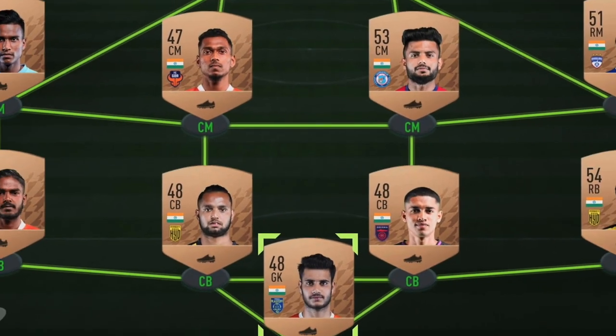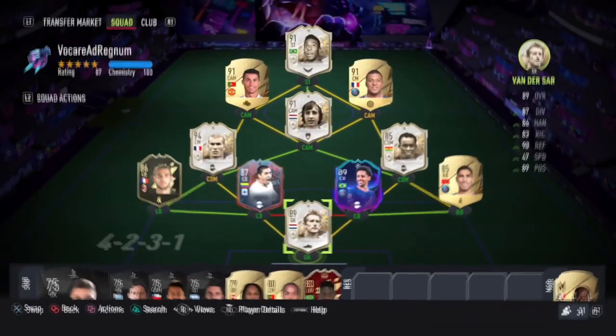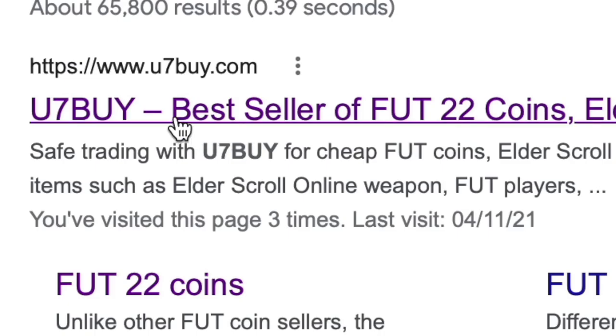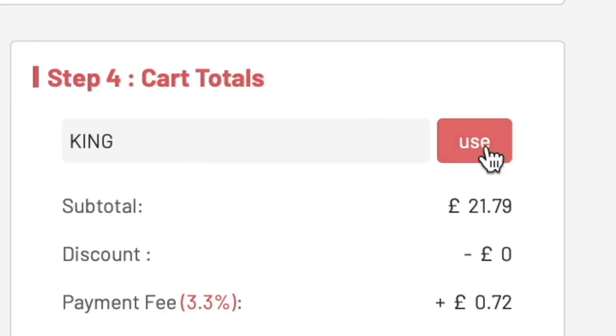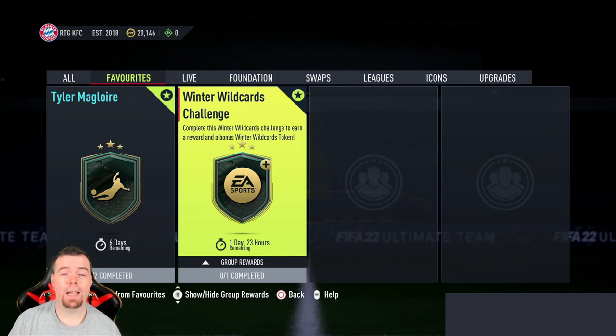Are you bored of having this team? Why don't you turn it into a beast team by hitting U7Buy in the description below — get yourself some cheap, reliable FIFA coins. Don't forget to use the code 'king' to get yourself that five percent off. Let's get into the video.